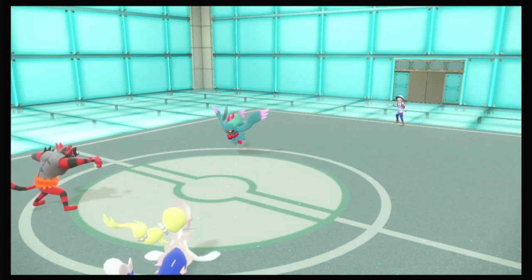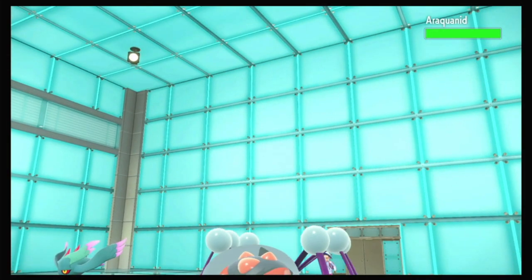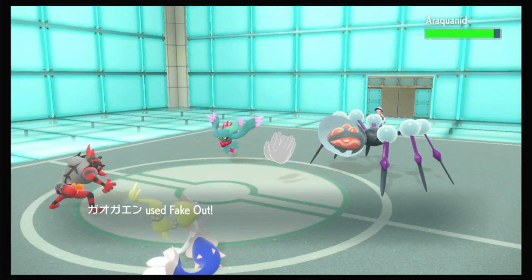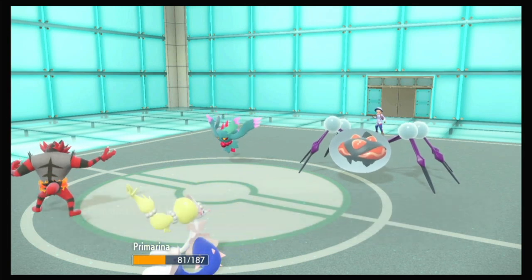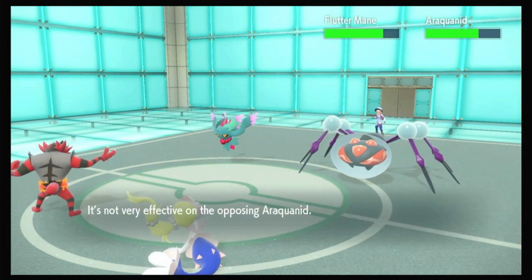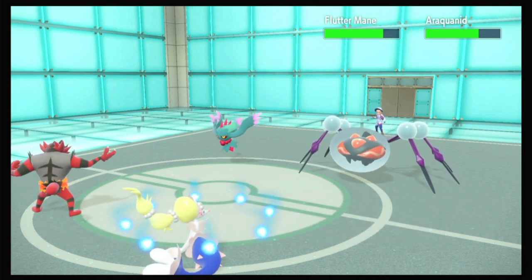They're swapping straight into Araquanid to take the water move — it is actually. Just get the Fake Out. They Moonblast into our Primarina, which does a ton. And we get a special attack drop — that is not good. And that was a crit on Araquanid, so that wasn't going to do any damage anyway.